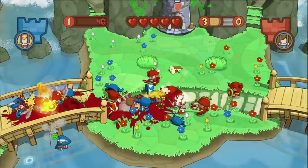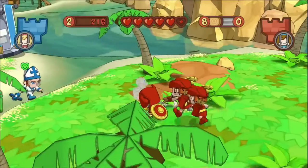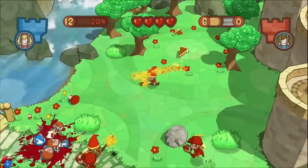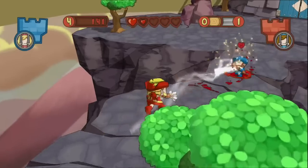We refer to Fat Princess as a tactical team action game. It has class-based strategy and resource collection for upgrades, fast bloody combat. The enemy team have your princess, you have theirs, and you have to get the princess back. It sounds simple, but with all the different classes and the upgrades and the mayhem, it's all up to you and your team's strategy of how you're going to achieve that.